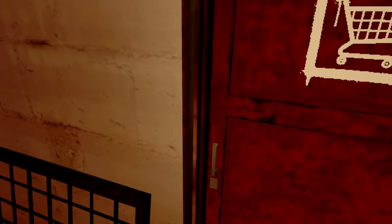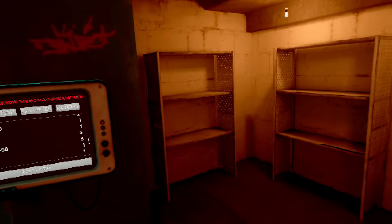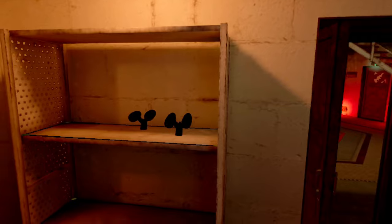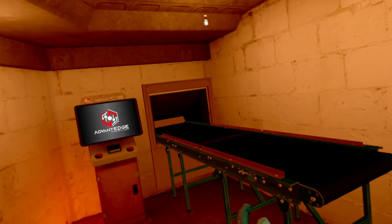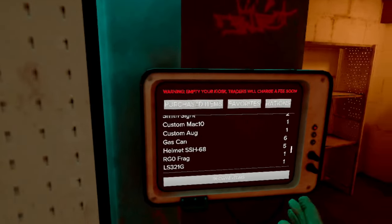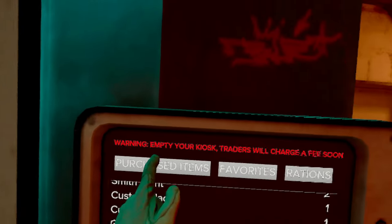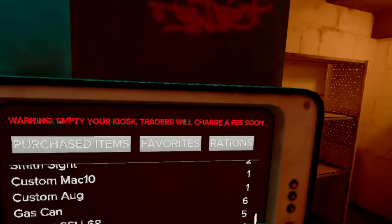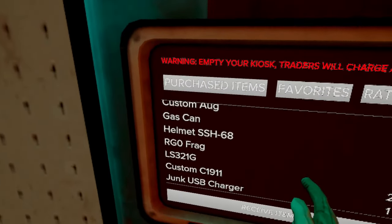Over here we have the trade room, which is one of the main rooms. In here there is your trading terminal, three more shelves, and the selling terminal — which is very important to everything in this game. On the terminal you will see a warning: 'empty your kiosk, traders will charge a fee soon.' So you want to keep as many items off the kiosk and on your shelves as you can.